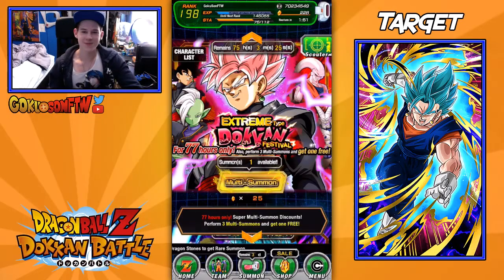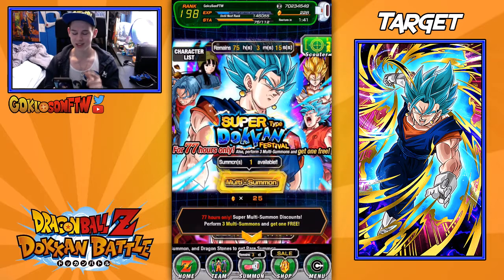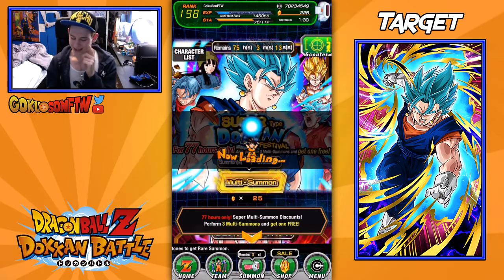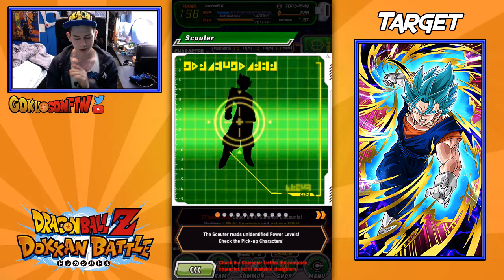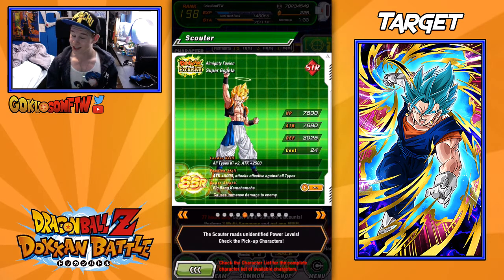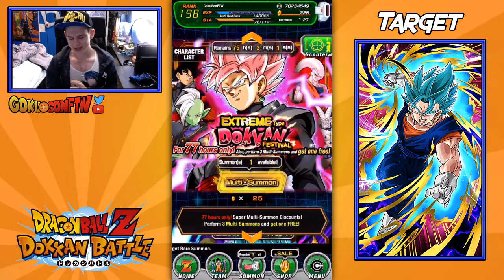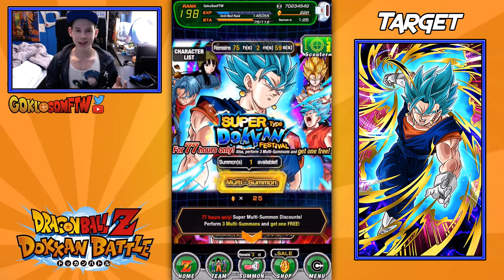Hey guys, Goxun for the win here and welcome back to another Dragon Ball Z Duel Con Battle video on my channel. Today I'm going to be summoning on the brand new banners. This is a dual Duel Con festival - we got Vegito Blue and also Rose Black. I'll be aiming for Vegito Blue. I have pretty good units to go along with him: Super Vegito and Gogeta. Hopefully I pull one of these guys. Tell me what you guys pull in the comment section down below.